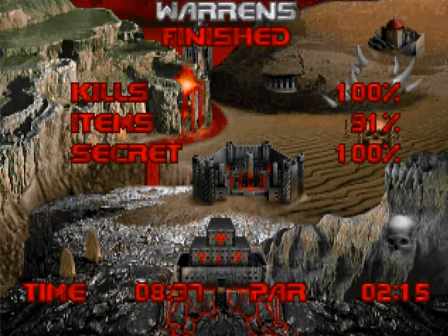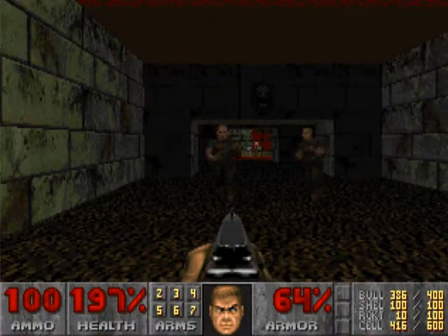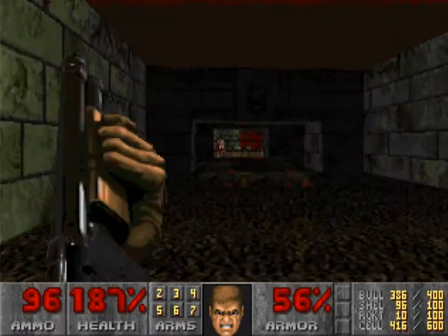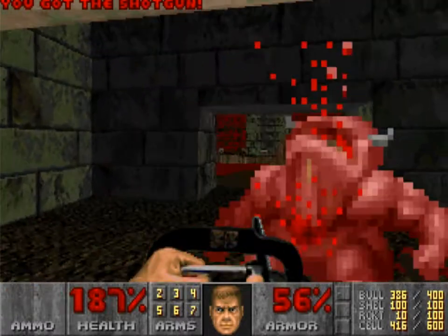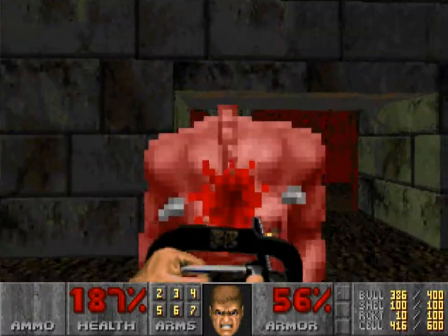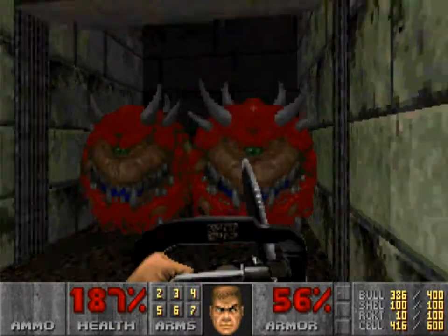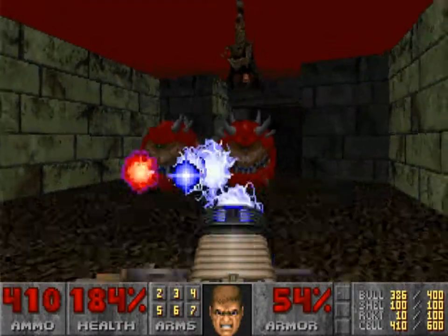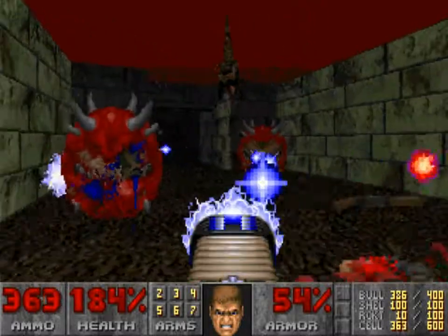Now we're coming to Limbo, also known as Gate to Limbo, and this is a really kind of bizarrely intense start. There's another one of those Evolution of the Wad videos that I mentioned earlier where they were talking about the beginning of maps. The strange thing about the start of this map — just throwing you into a confrontation like this — is there aren't very many monsters in this map. It's more of an atmospheric map overall.